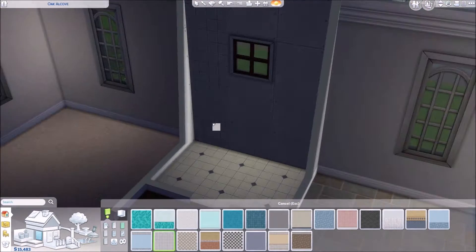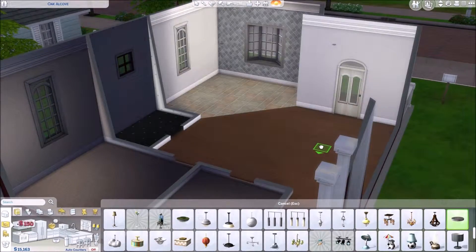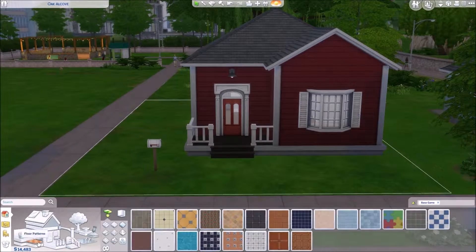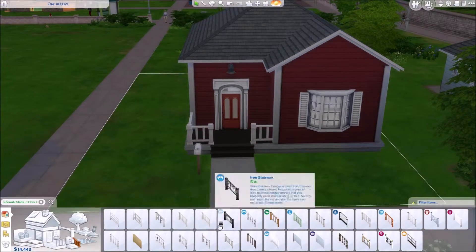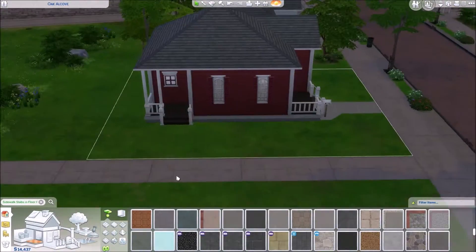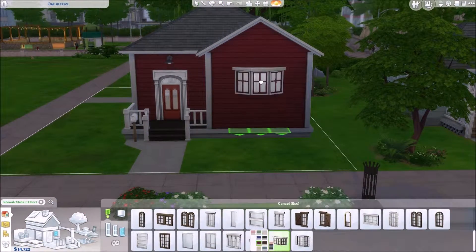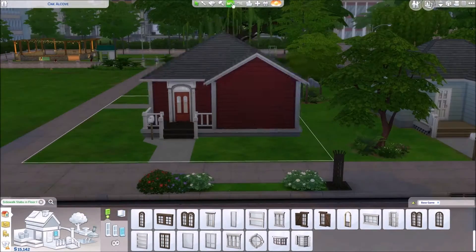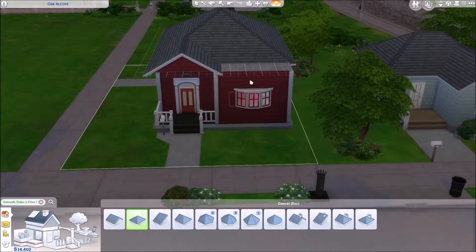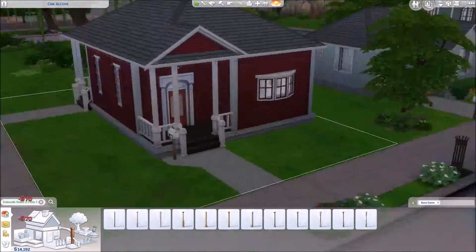I do end up changing the kids room wallpaper and working on the bathroom. It's so difficult to find something that actually matches that tile and really looks nice with it — I do like the tile, it's just difficult to work with. I'm a little bit of a perfectionist; if I don't like the house and I won't play in it, I'm going to scrap it, because if there's no playability it's not worth building. And here we go again with the roof — I end up going with a design I think looks pretty nice, a little different compared to the last house.